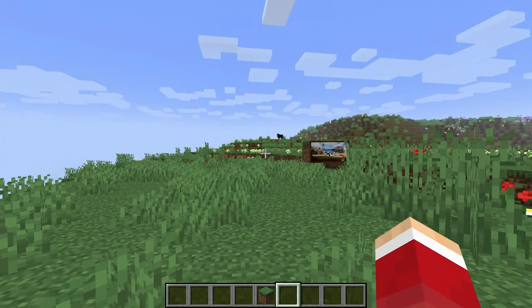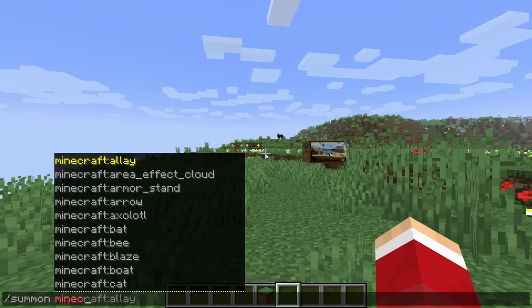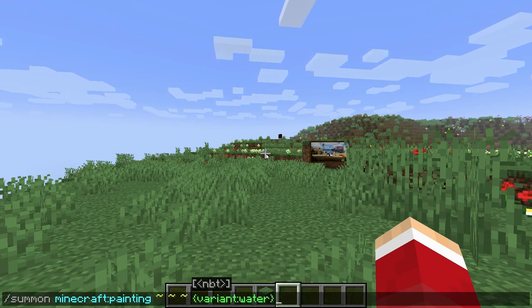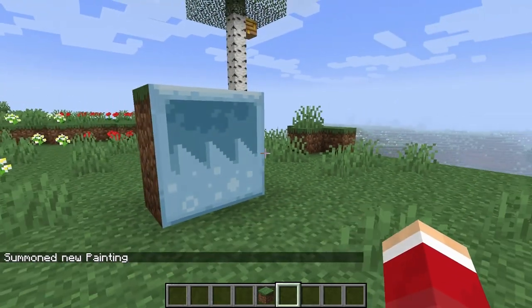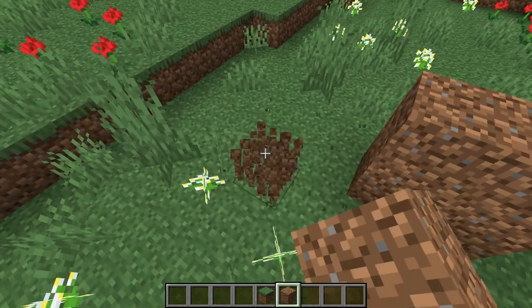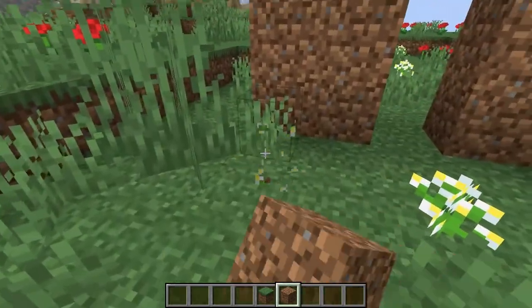Now, this is where the painting's going to go. You're going to want to type in this, and hit enter, and it'll place it down. Now, the unfortunate thing about them is you cannot get it any other way but by cheating. But we're going to do all four variants, so you can decide which ones you want. You can put them in your adventure maps or whatever.